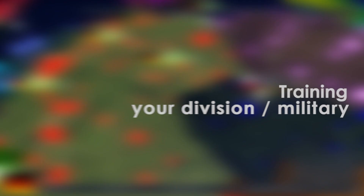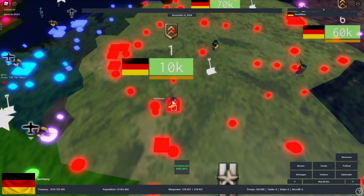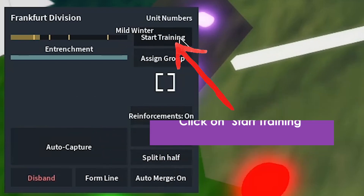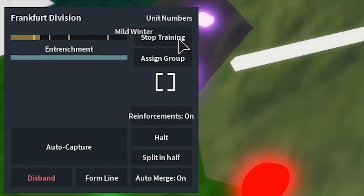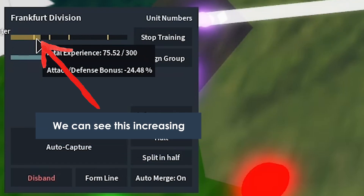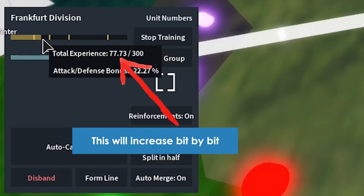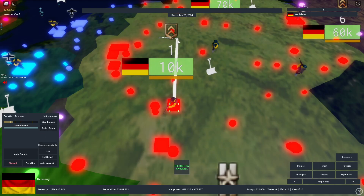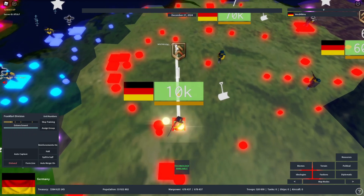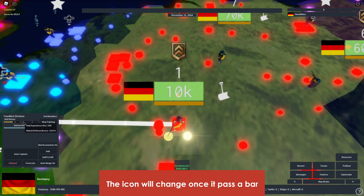Let me show you how to gain experience by training. Select the unit you want to train — in this case, one division of 10,000 men. Click on it, go to the right, and click 'Start Training.' You can see we are between the first and second bar. As we train, our experience goes up, but you will not see the icon change immediately — you will see it change after passing the second bar.